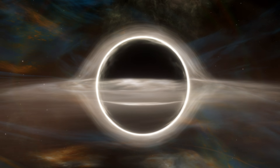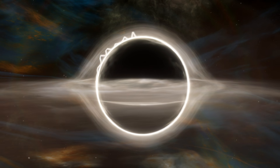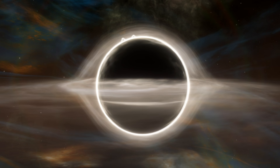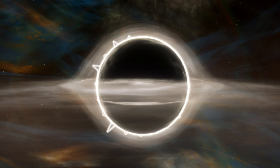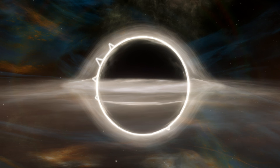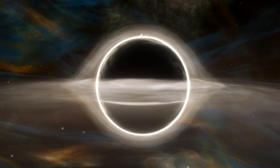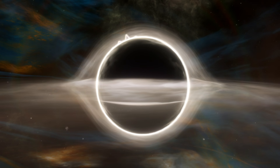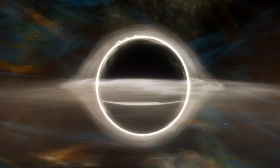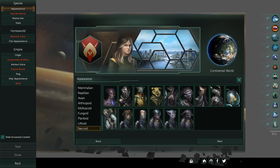On the 29th of October this month, the spookiest day will see the release of the next species pack. Paradox has sent me an early access code to take a gander at what sort of horrors are to be had here. Welcome to the Necroids feature video — today we're going to go over all the features within Necroids: the new civics, the new origin, the species pack, and the new ship.